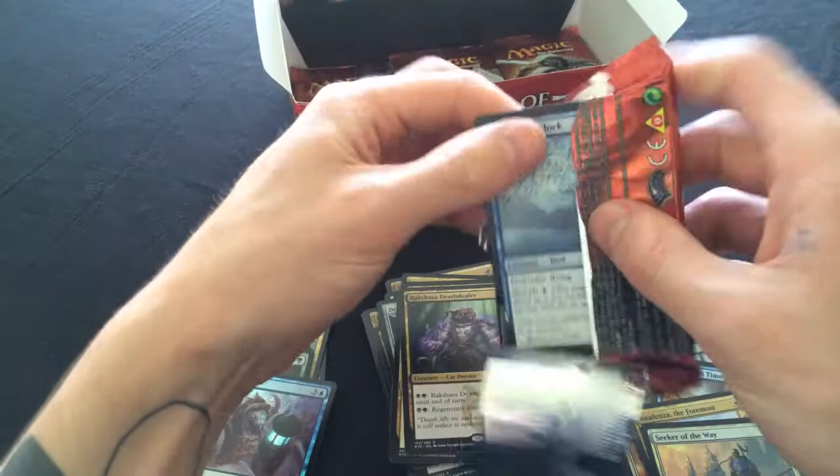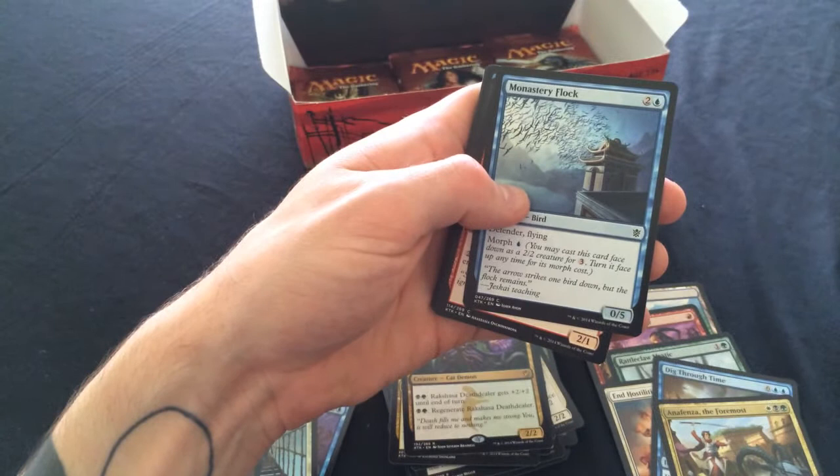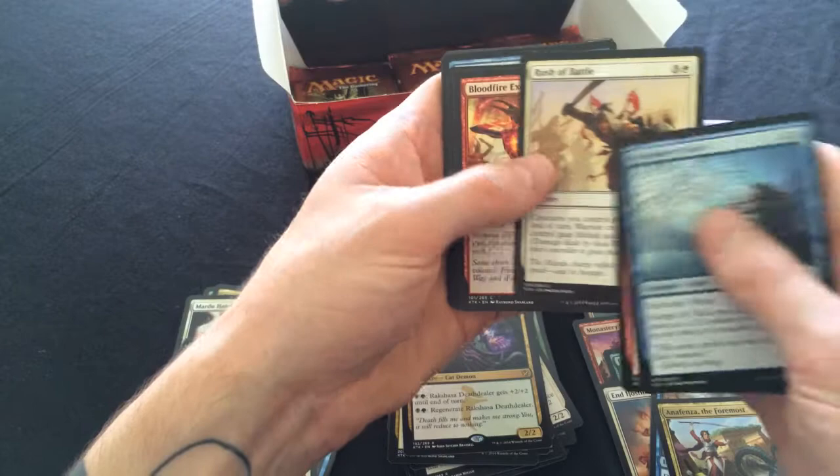The foil Seeker of the Way will definitely go under some support. Anafenza the Foremost - I'd love to build a general out of her for EDH. Whenever Anafenza attacks, put a +1/+1 counter on another tapped creature. Plus, if a creature would be put into an opponent's graveyard from anywhere, exile it instead - graveyard hate to the max!